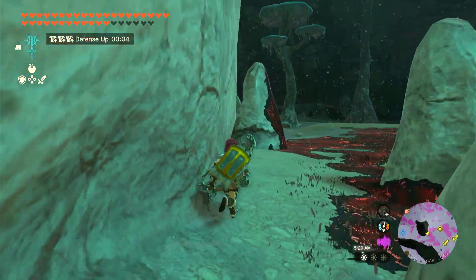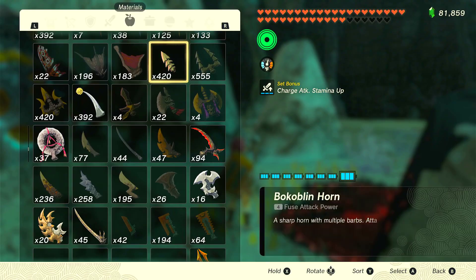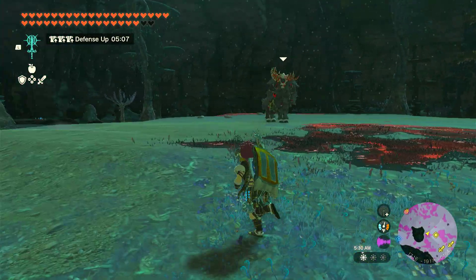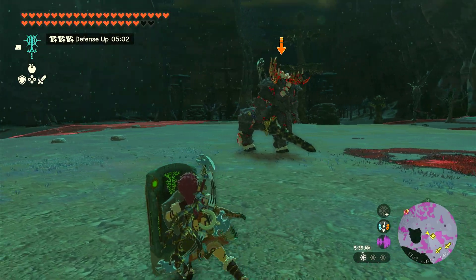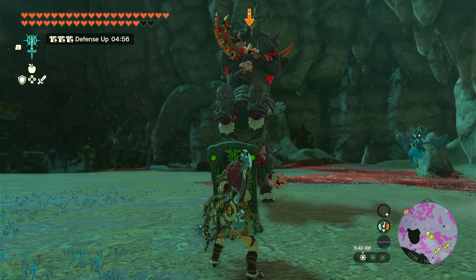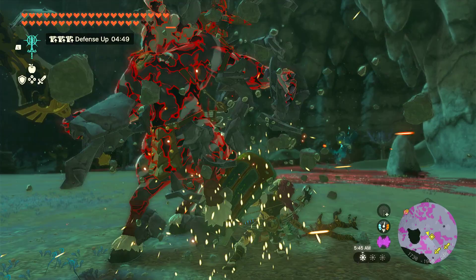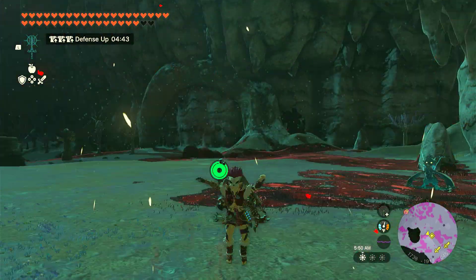Under each stable there is a Lynel, so this was just me going to a different stable to find a different Lynel. My defense buff had worn off, and wearing the Barbarian set you get an automatic attack buff. Usually what I do is match my buffs — if I'm using an attack buff, then I want to use a defense buff against tough enemies like this, and that is specifically for tough enemies like Lynels.